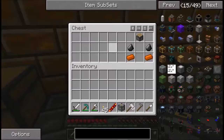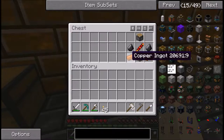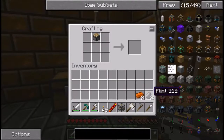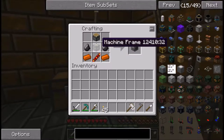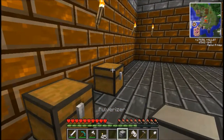Now that you've made your machine frame and your redstone reception coil, you can make the pulverizer. The pulverizer requires two flint, two copper, and a piston, as well as those two items. Put your piston at the top center, in the middle left and right put flint, bottom left and right put copper, in the center put the machine frame, and at the bottom center put the redstone reception coil — makes your pulverizer.